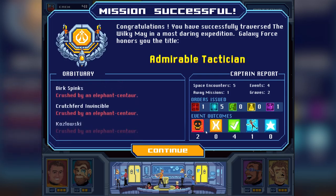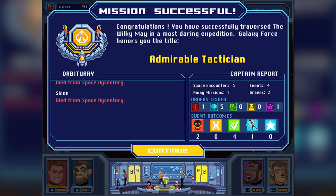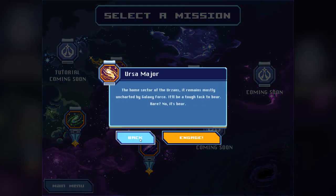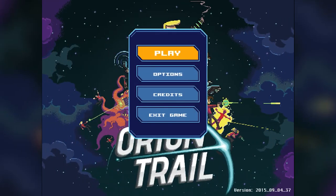Space outcomes: two bad events - four total. That's actually pretty good. I love the orders issued. Five space encounters. Anyway, this was the first mission, the Wilkie Mae. As you can see, there are quite a few more - some are coming soon. There are two more missions: the Ursa Major and Space in Montezuma's Revenge. If you guys would love to see those, I wouldn't mind playing those with you. Let me know in the comments what you think about Orion Trail. I enjoy this game - it's a simple game, not the most complex, but I like the writing. Please leave a like, and I hope to see you in the next one. I'm Weasel, I'm out. Bye-bye!